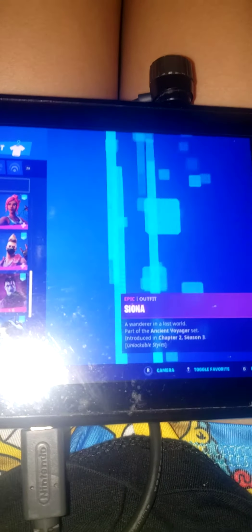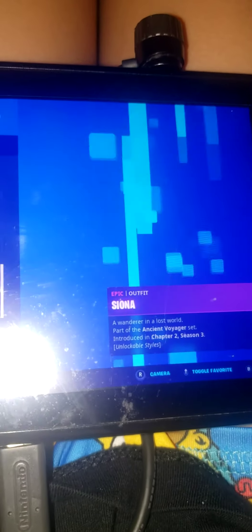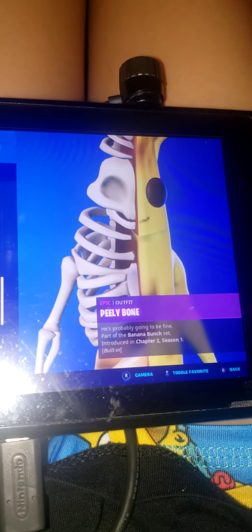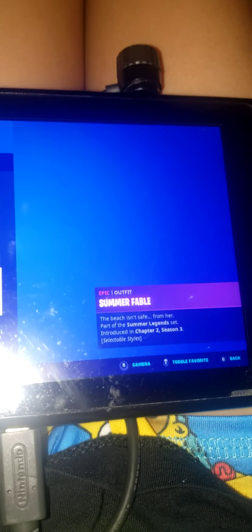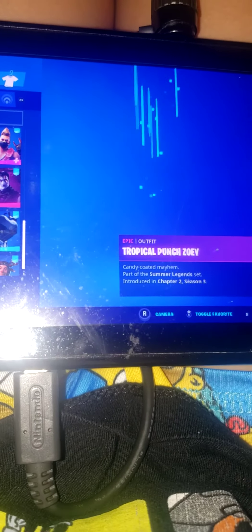I have Mecca Team Leader, Meow's Knight — I use this as my penny wire skin. I have Ocean, Summer Drift, almost done. Sky, School Squad Leader — no, this is Siona. School Squad Leader, Siona, Scuba Jonesy, Peely Bone — that was one of my favorite skins during Fort Nightmares. I forgot Fable, Summer Fable, The Good Doctor, Tina, Tropical Funky, Dorian.